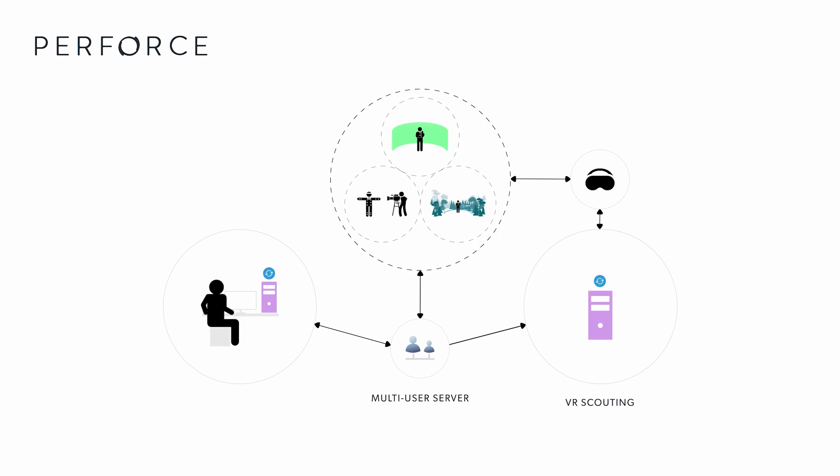Creatives can visualize camera angles just as you would in real life. A virtual reality perspective allows creatives to see the scene in a much more immersive way than by looking at a wall, and get a much more realistic sense of space and scale.